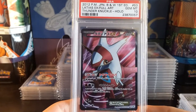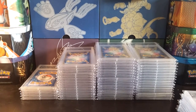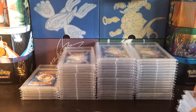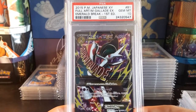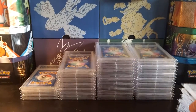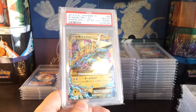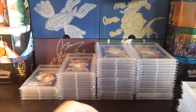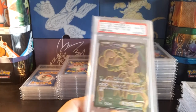Here's the Lugia EX from Thundernuckle, first edition. Once you start getting back into older sets like this one from 2012, stuff like that gets harder to find in 10s. You might think that Gem Mint 10 Mega Gallade EX from Emerald Break — you might think all the full arts are kind of easy to find in a 10, and they kind of are. Check that out, I pulled that myself as well. There's a little mark on the first edition label but they did mark it first edition. Once you get back into some of the other cards, they're just harder and harder to find in a 10.